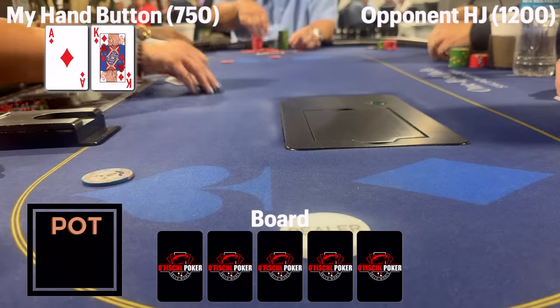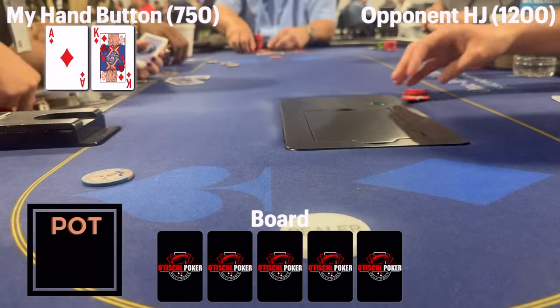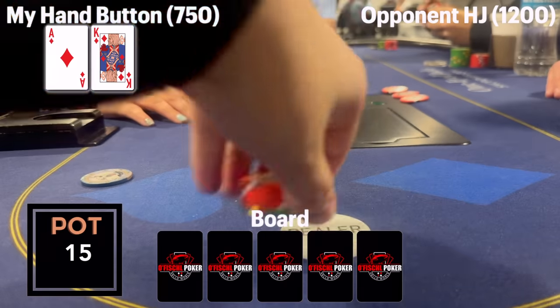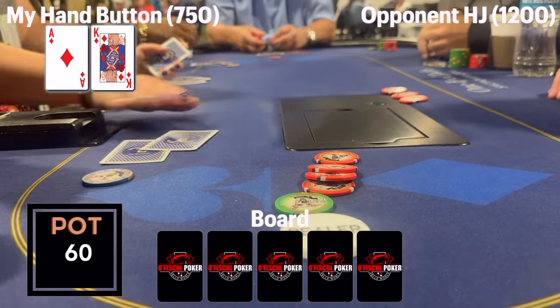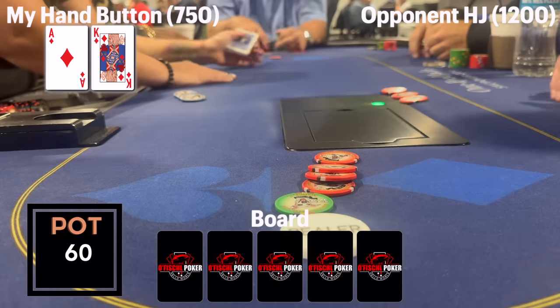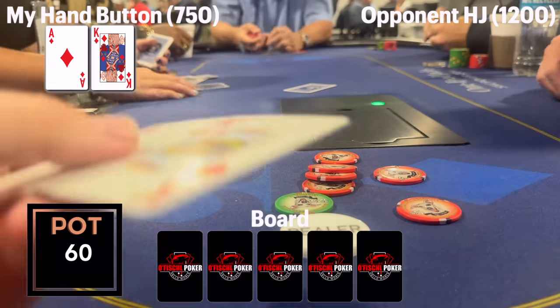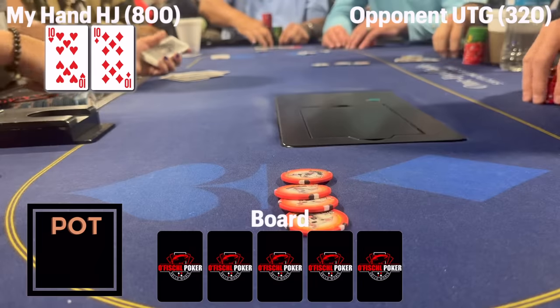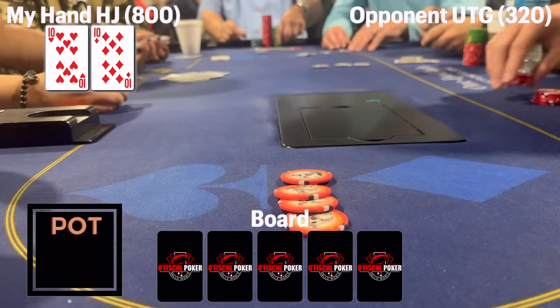Following that, I have ace-king again. With one limp, the same player from the ace-ten hand makes it 15, and I'm on the button again. I three-bet — somewhat dicey since this opponent might think I'm just picking on him — but he folds this time. I choose to show: no shenanigans coming from me today. I typically have it.